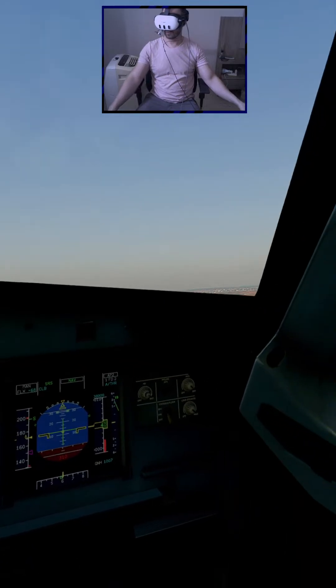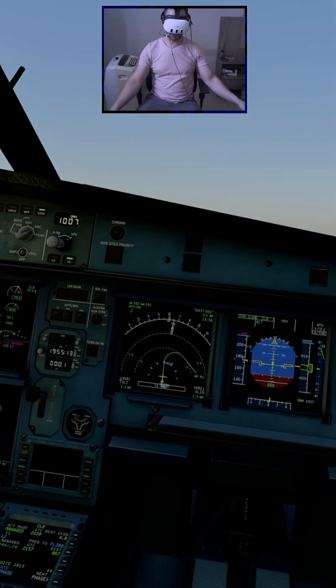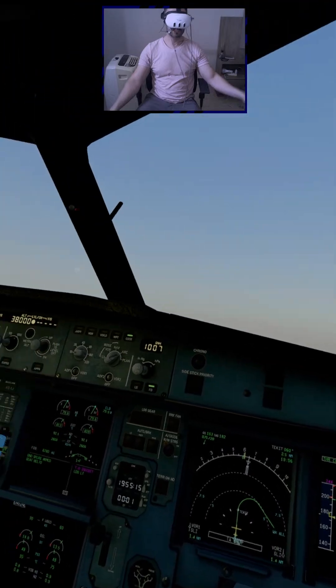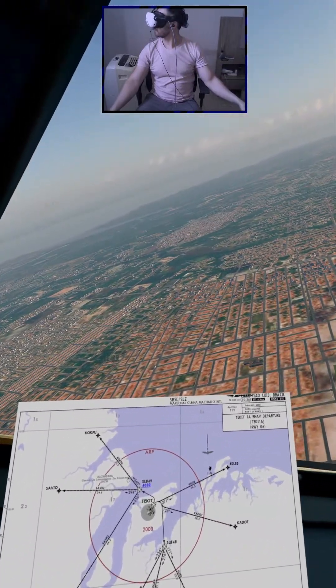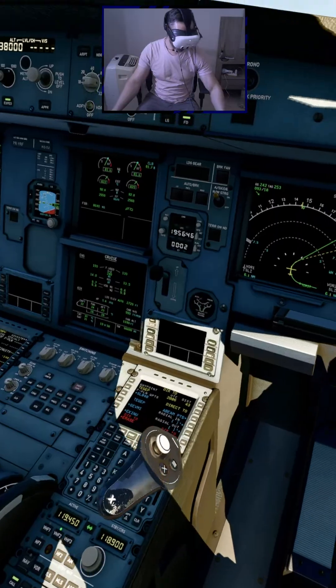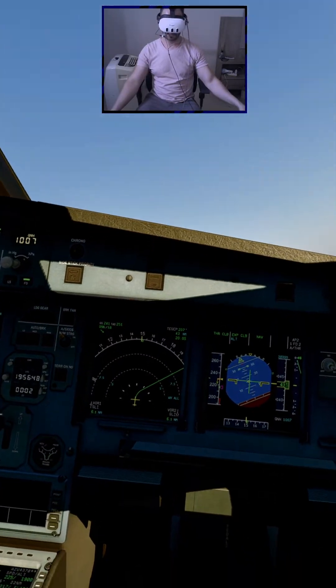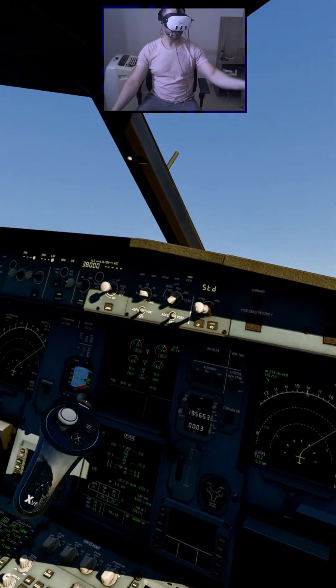Auto Planet 2. Checked. Thrust Climb — Climb at Thrust. Checked. Confirm — Confirm Standard. Standard Cross Checked. Passing Flight Level 048.